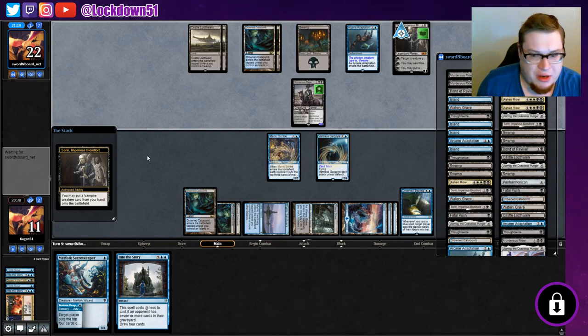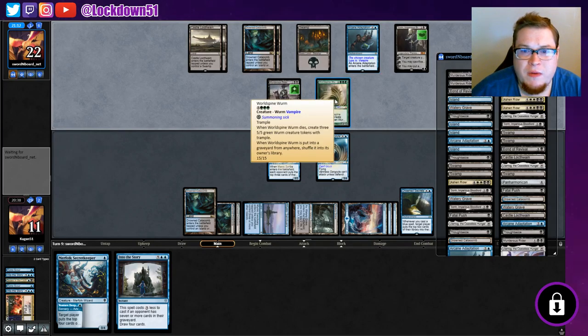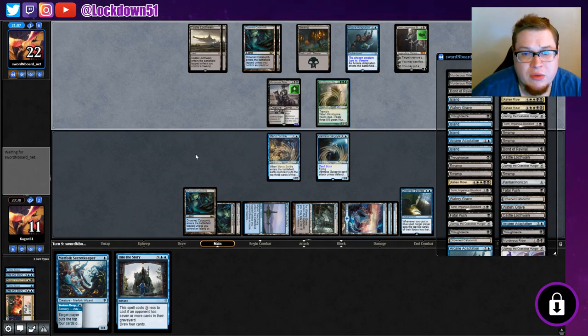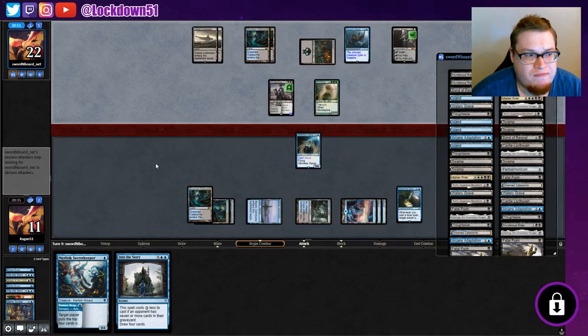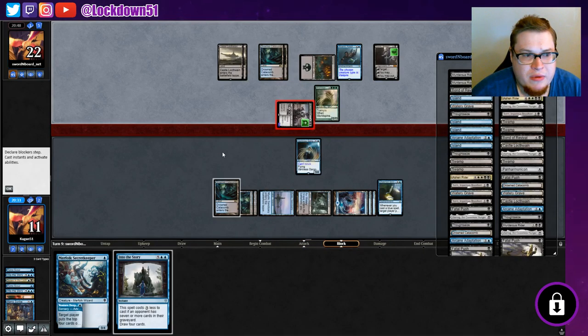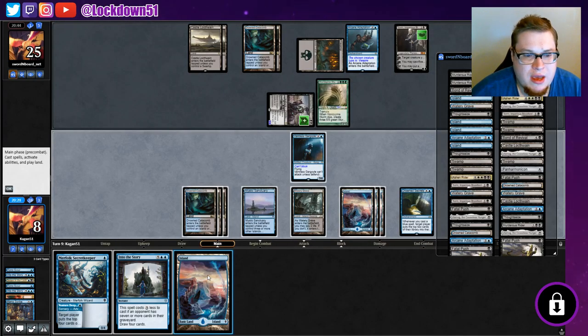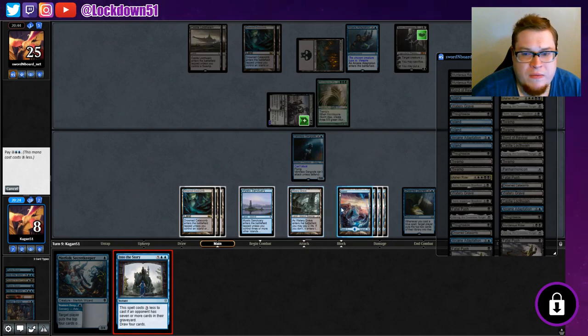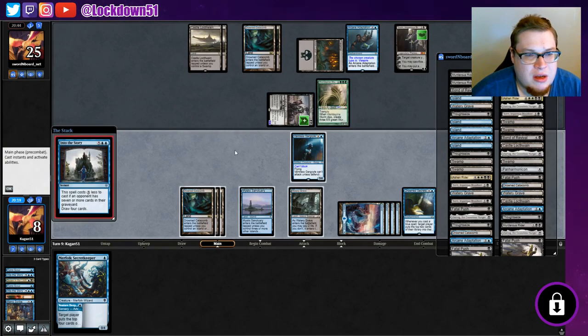They're still in trouble. They're gonna do the Great Worm — then because it's a Vampire... Okay, so 15/15, create three 5/5s when it dies, then shuffle into library. And we're gonna die from that next turn. If we destroy it, it's just going to go back in their library. What a crazy stalemate we're at, but they're gonna get the win. We can't get rid of their last thing — it's just gonna keep getting shuffled in and we're gonna die from the Great Worm.